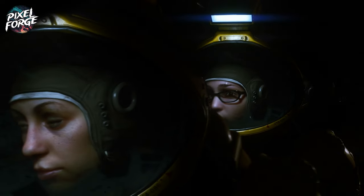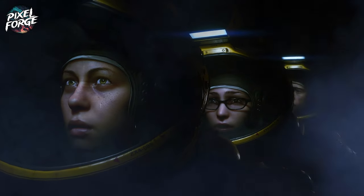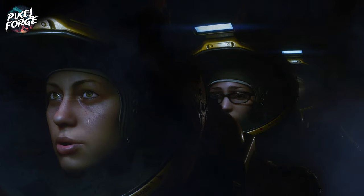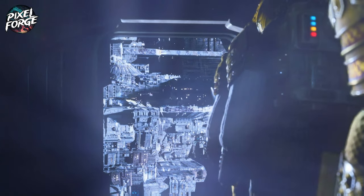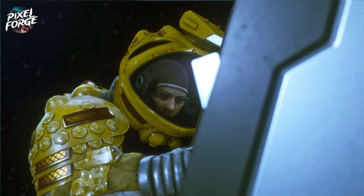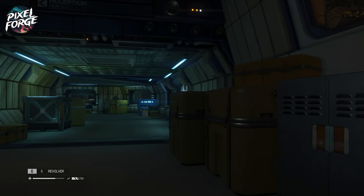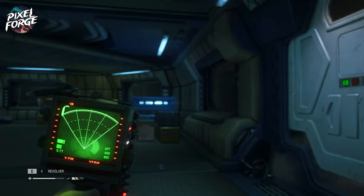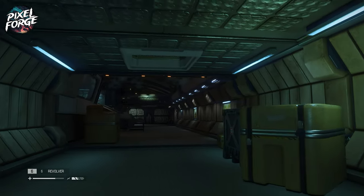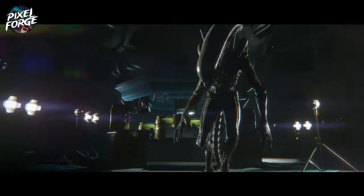You play as Amanda Ripley, daughter of Ellen Ripley who's currently MIA in space. Amanda — we'll call her Baby Ripley — is investigating her mother's disappearance. She arrives on Sevastopol, a remote space station owned by the Weyland-Yutani Corporation. The station is in disarray with signs of a struggle and a malfunctioning AI named Apollo. The game relies on stealth, survival, and evasion rather than combat. The main threat is the xenomorph — a highly intelligent, deadly creature that hunts you and studies how you play, so you never know what to expect.